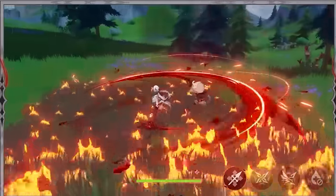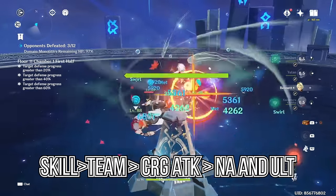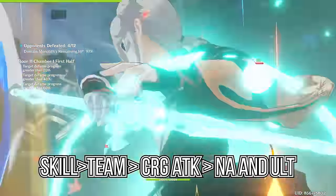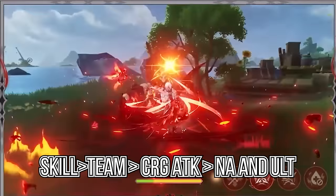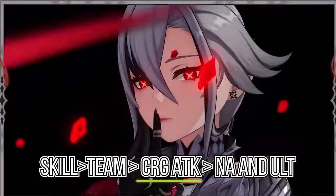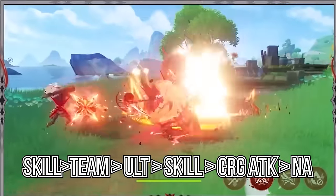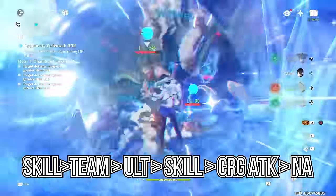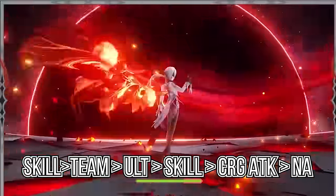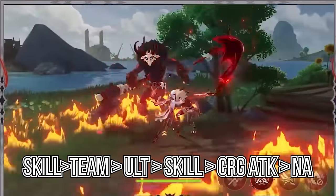For combos, I recommend starting with her skill, then swapping to other characters like Xiangling and Bennett to use their buffs or off-field setup, then charge attacking to absorb the directives, then continuously spamming her basic attacks and her ult. Alternatively, you can start with her skill, swap to other characters for buffs or off-field setup, then use her ult, skill again, charge attack, then go crazy.